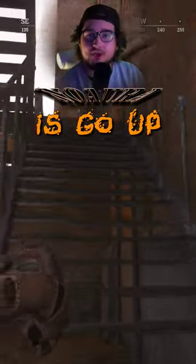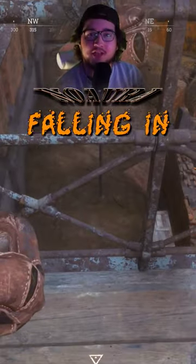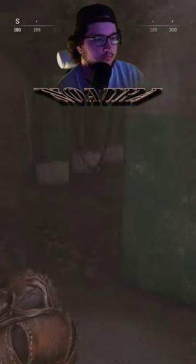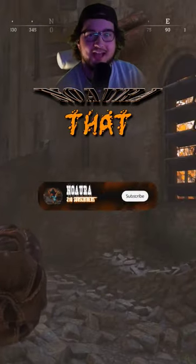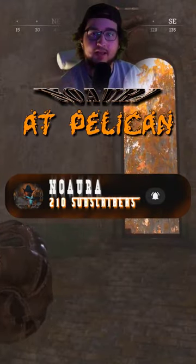All you have to do is go up these stairs and go all the way to the top. When you're at this point, you're going to want to vault, and while you're falling in the air, go into the window. And just like that, you can get in a very sneaky way into this window at Pelican Prison Island.